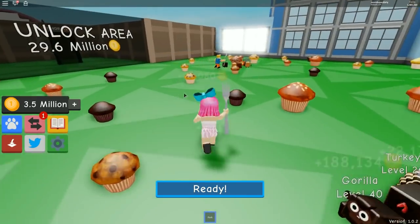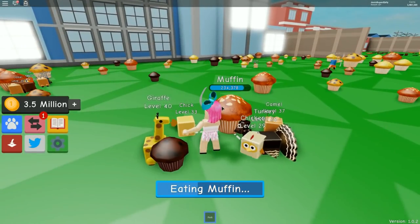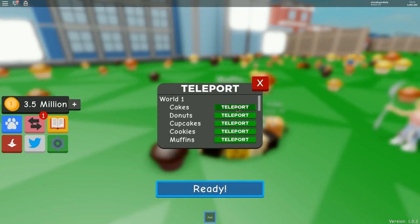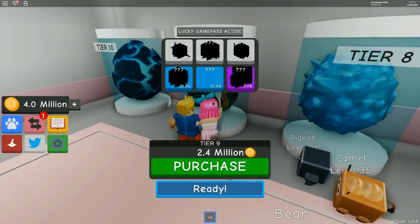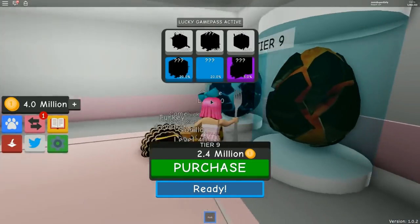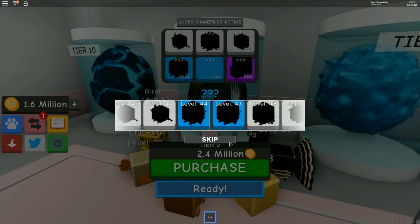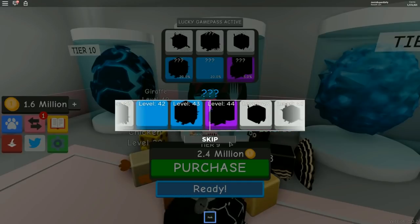We need 2.4 million for the next pet — I already have 3.5 million! Let's go now! We teleport back to buy the Tier 9 egg at 2.4 million. The most expensive is 6.9 million. I'm buying one now — I really hope I get something good!